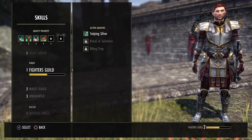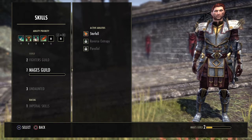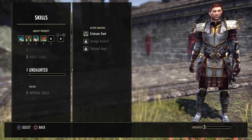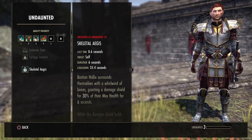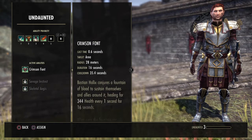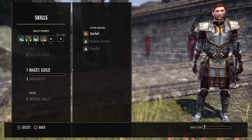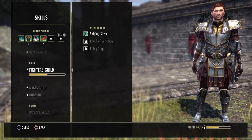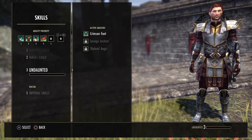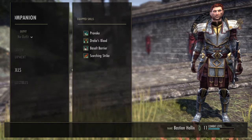The guild skill lines work a bit differently. You've got Fighter's Guild, Mage's Guild, and Undaunted. Undaunted even has a Blood Altar or Bone Surge shield that gives synergies to you, so I'll probably use both of those for the synergies. How you level up these skill lines is different — you don't need to collect books, do dolmens, or kill undead and daedra. Instead you'll have to do daily quests with your companion equipped.